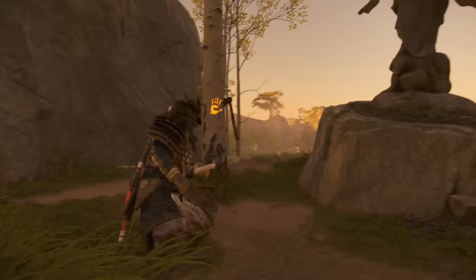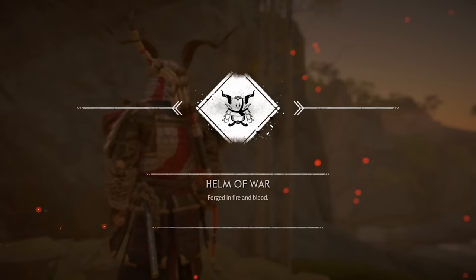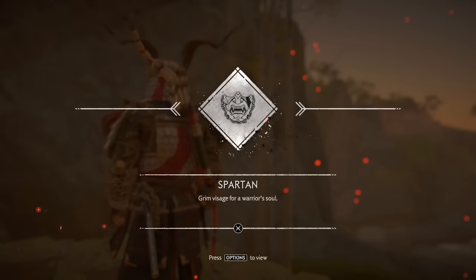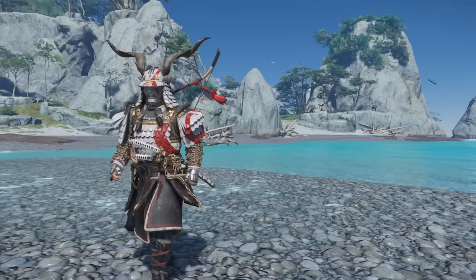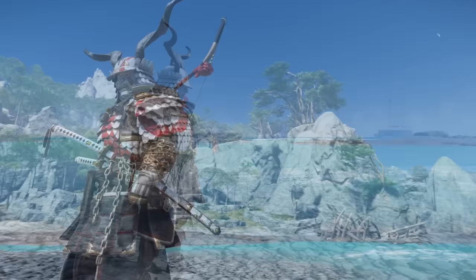The solution to this shrine is pretty simple: just equip the Sakai clan armor and then unsheathe your weapon while looking at the handprint on the tree, which is done by swiping right on the controller d-pad. Once you complete that, it gives you the Helmet of War headpiece, the Spartan Mask, and the Ghost of Sparta skin for the Sakai armor — which looks all around amazing, especially with that red God of War logo on the side. It also comes with really nice chains on both arms, reminiscent of Kratos' chain blades from the games.